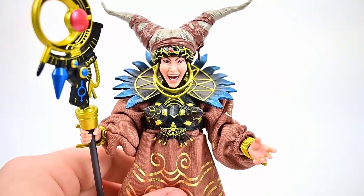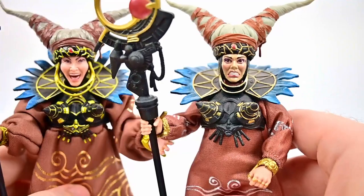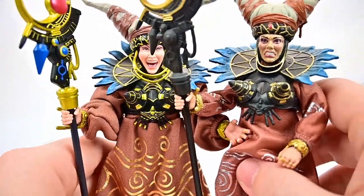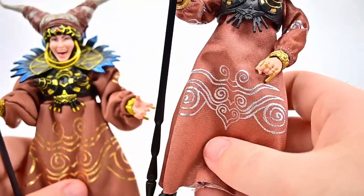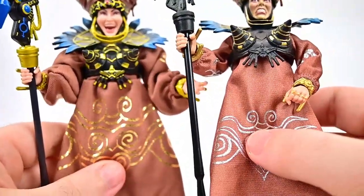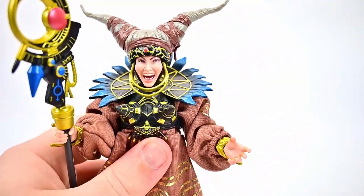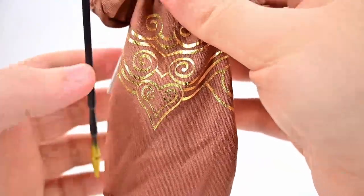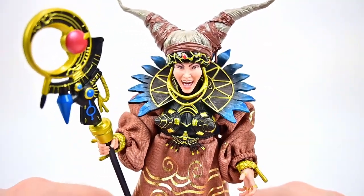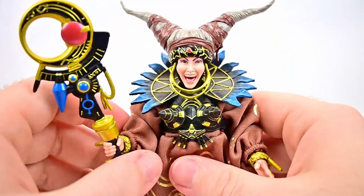Doing a comparison with the old figure from the two-pack: the face clearly looks much better on the new one, and her chest area has much more gold paint. The staff has a lot more detail painted on it. The dress on the old one fits much more form-fitting and nicer around the arms, but the new one has the proper gold color. I hate how much material is on the new dress, especially on the arms and legs, but this Rita is a really good improvement overall — especially the face plates.